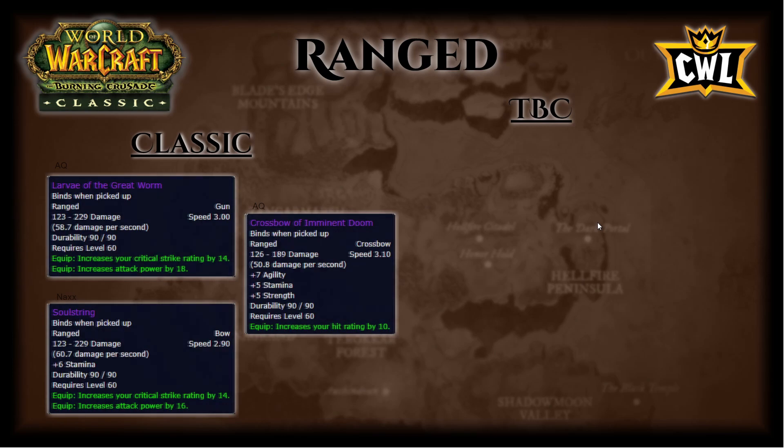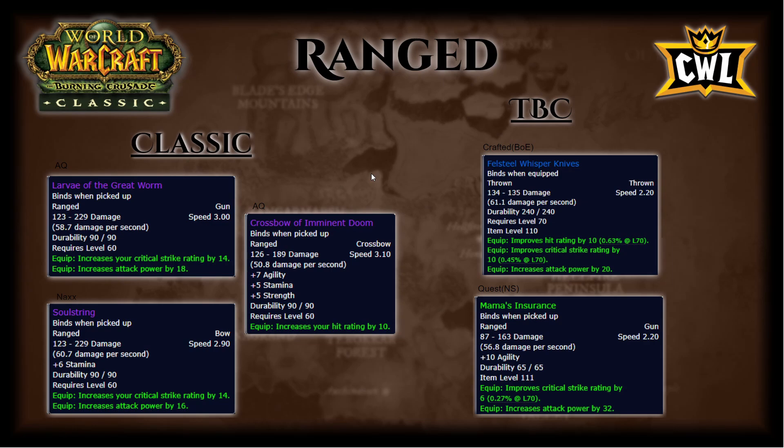Ranged: classic options include Larvae of the Great Worm from AQ — 14 crit, 18 AP. Crossbow of Imminent Doom — 7 agi, 5 stam, 5 strength, 10 hit. Naxx Soulstring — 6 stam, 14 crit, 16 AP. TBC side: crafted BOE Fell Steel Whisper Knives — 10 hit, 10 crit, 20 AP. Netherstorm quest reward Mama's Insurance — 10 agi, 6 crit, 32 AP. Just use whichever classic ranged you have until you do the Netherstorm quest, then pick up Fell Steel Whisper Knives when you can afford them.